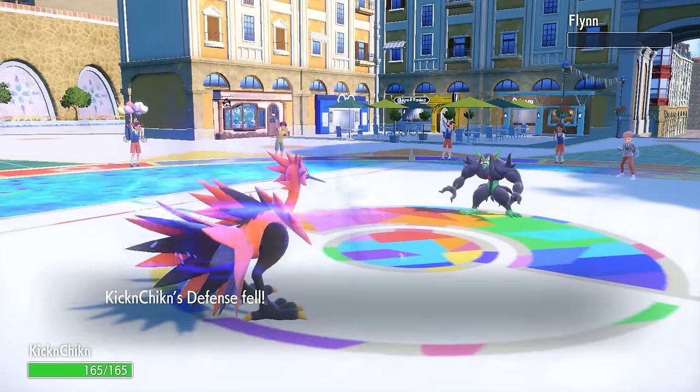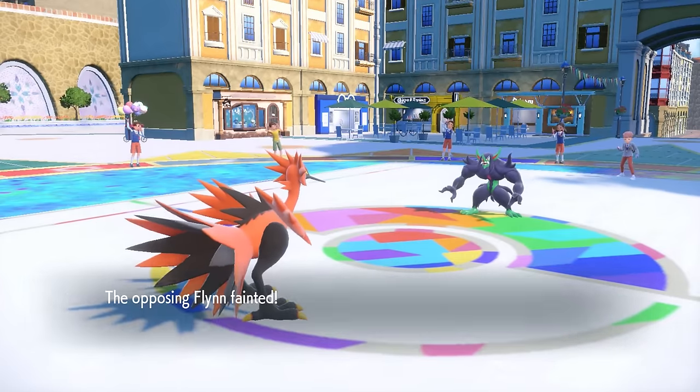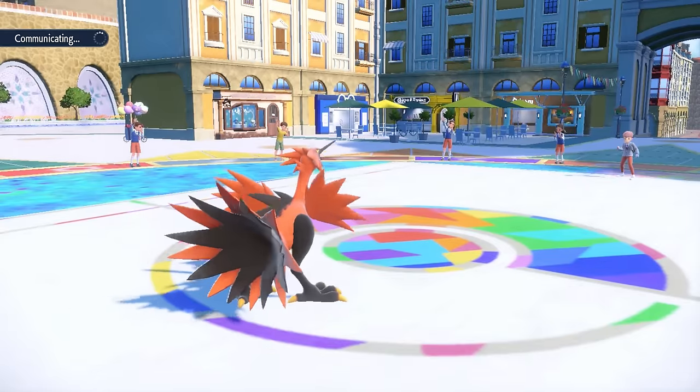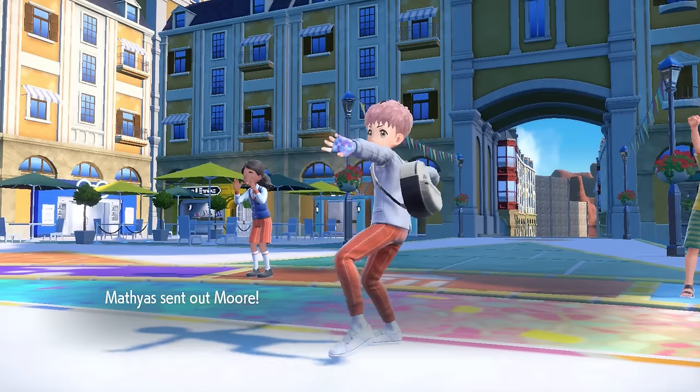Luckily, it's only going to stick around for 5 turns as opposed to the full 8 with the Light Clay, because we got rid of those. Down goes the Grimmsnarl, and that is pretty solid. They're looking at a situation where they can bring in whatever they like on the empty switch here, and they actually decide to bring in the Greninja.